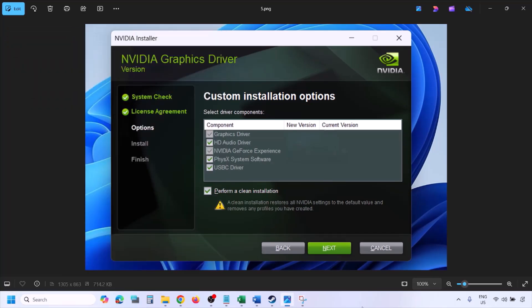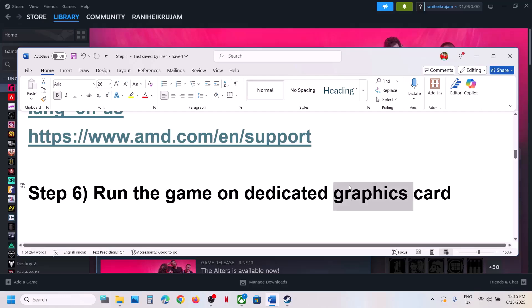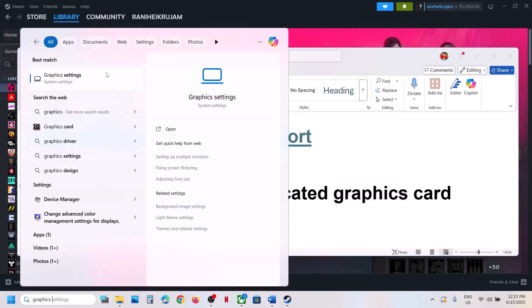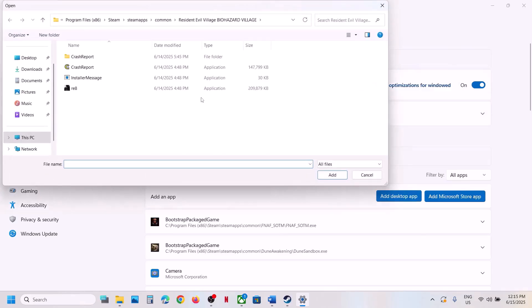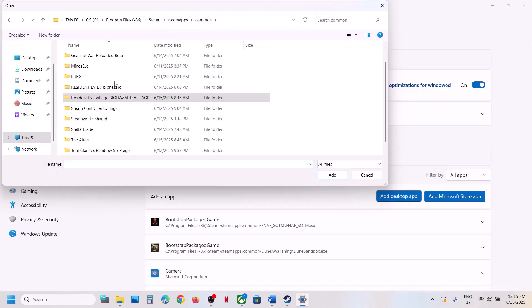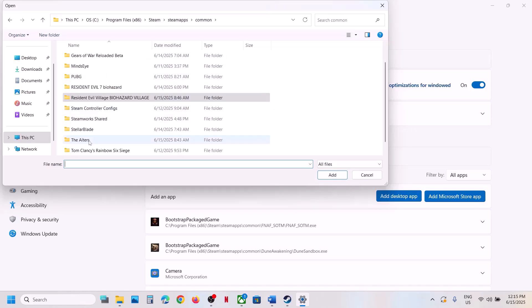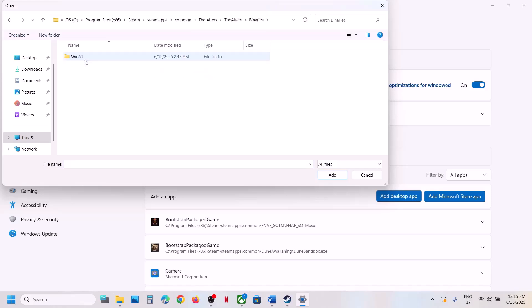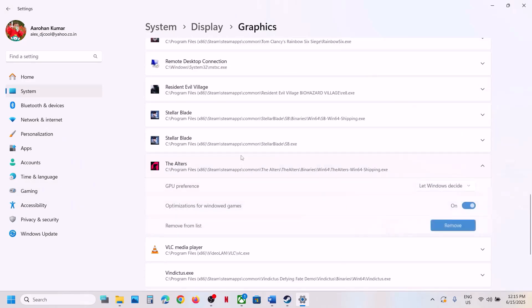After the system restart, launch the game. If still not working, the next step is to run the game on the dedicated graphics card. Type in Graphics Settings in the Windows search box and click on Graphics Settings. Click on Add Desktop App and go to the game installation folder. Open the Altars folder, then Binaries, Win64, and select the exe file, then click Add.